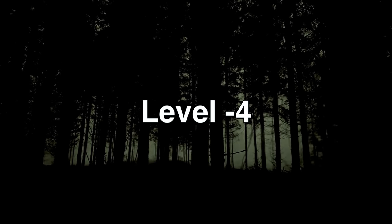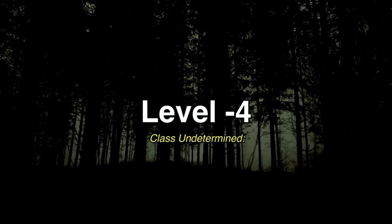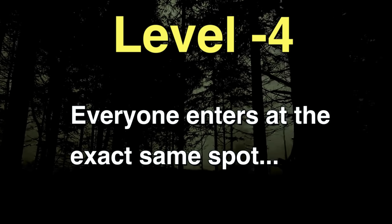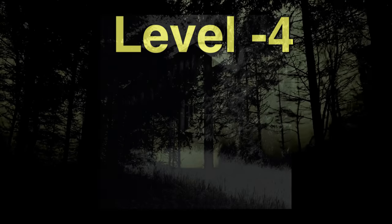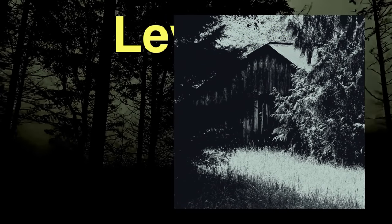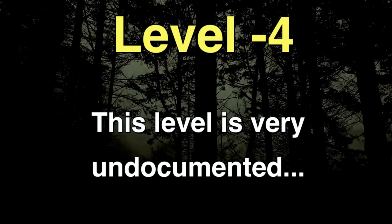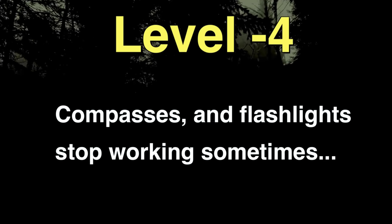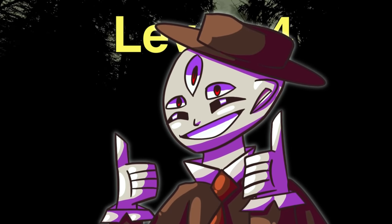Level Negative 4 is classified as Class Undetermined due to mysterious properties. Physically it looks like a huge dark forest with no signs of human or animal life — just a massive untamed forest. Everyone who enters always spawns from the exact same spot inside a barn randomly placed in the middle of the woods, and this is the only structure on the level. The level is largely undocumented and hard to travel in because compasses and flashlights randomly break or stop working, as if the level doesn't want to be explored.